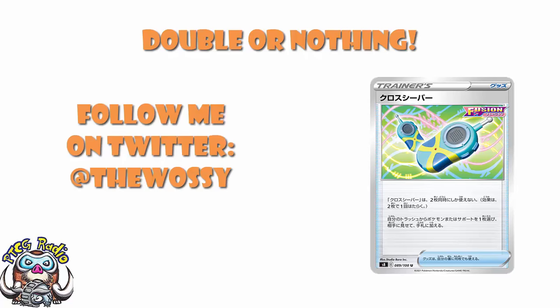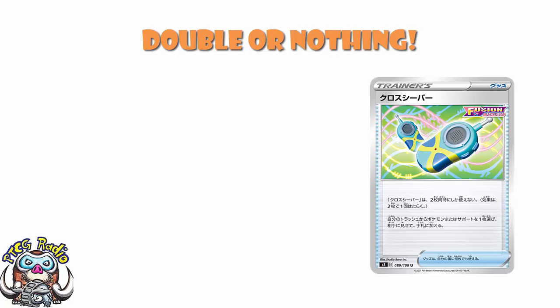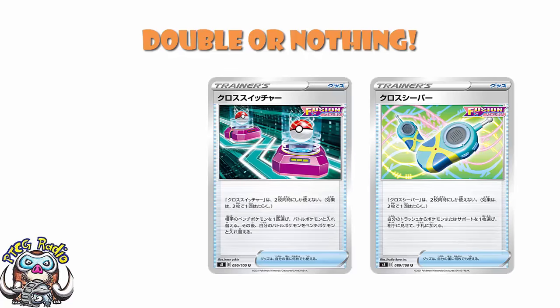So today, we need to talk about a bunch of double trainer cards. Double trainer cards. Not single trainer cards. Not trainer cards where you're going to be playing one at a time or any of that rubbish. I am talking about double trainer cards — trainer cards where I have no interest in playing one. I'm going to be playing two. They are Cross Receiver and Cross Switcher. They are actually Fusion item cards, and these look good.